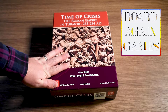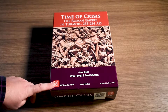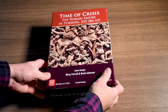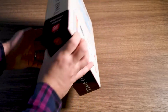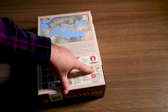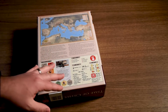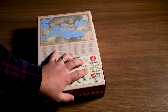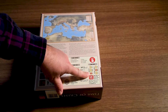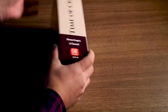Hey everyone, here today with another unboxing, this time of Time of Crisis by GMT Games, which is about the Roman Empire and the Mediterranean. It's a time of turmoil from 235 to 284 AD. This one has a fairly good solitaire rating, although the game is designed for two to four players, and I think it's probably best at two to four. I've only gotten to check it out on Tabletop Simulator and Vassal so far. Looking forward to actually playing it. It's a pretty low complexity game too, but let's go ahead and take a look at the components.